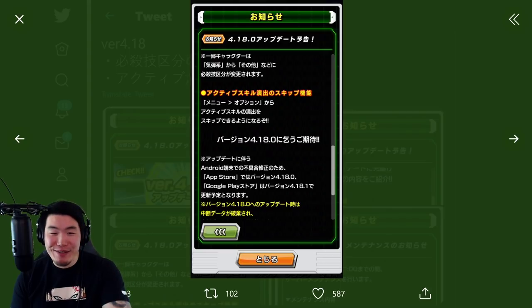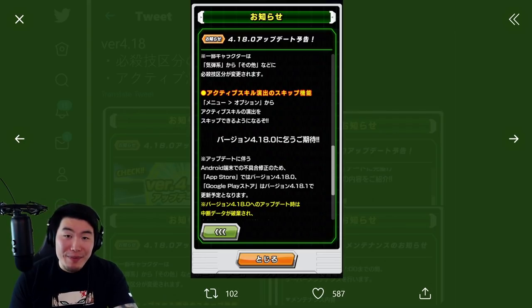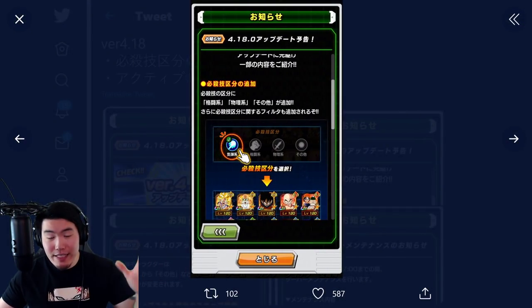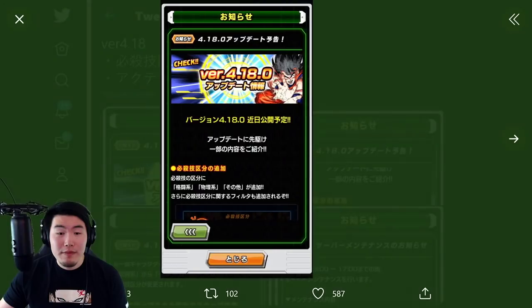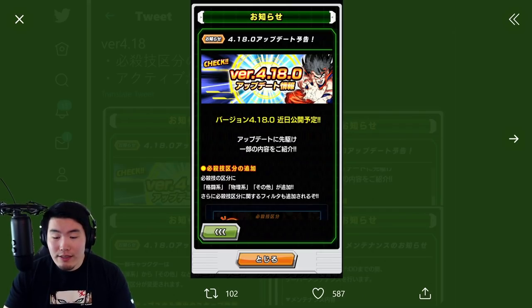What we're getting right now for 4.18.0 is the ability to skip active skill animations only. In the future, maybe super attack animations and summoning animations too. And of course a further division of the types of super attacks: key-based, melee-based, physical, and other. And the safety net as well. After this is implemented, there will be no more data download leaks, no more early showcases, no more emulators, and DPZ Space I think is gone.